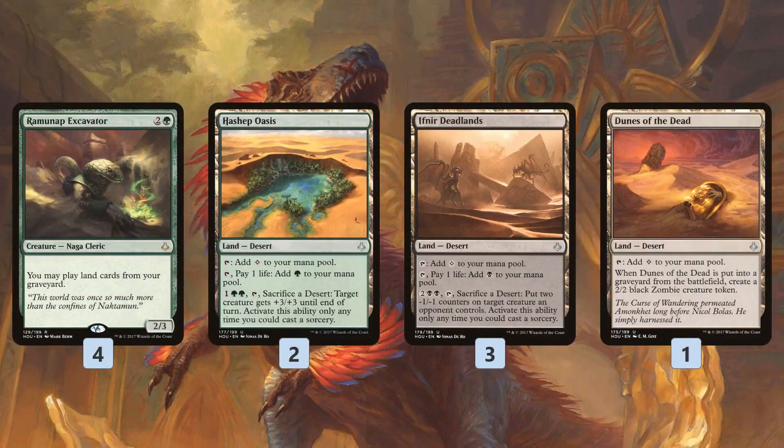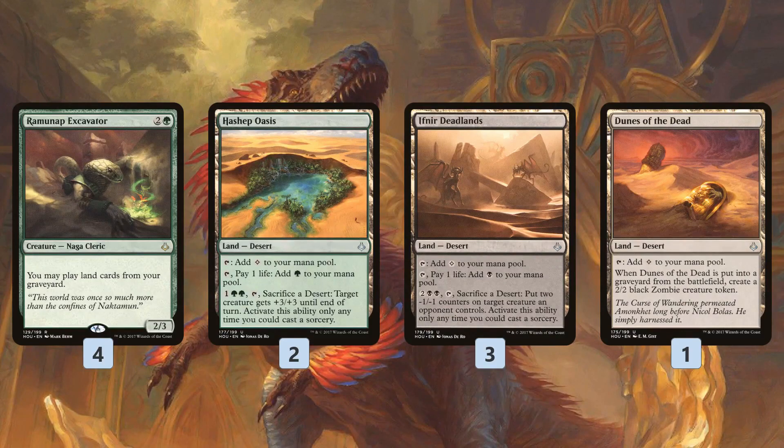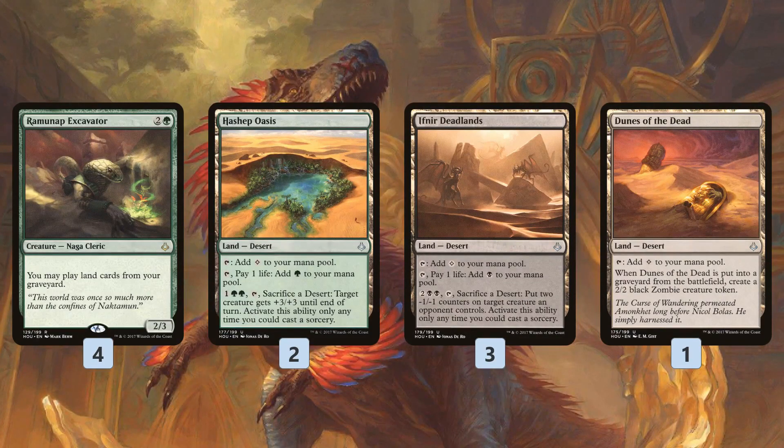Apart from Evolving Wilds and Field of Ruin, we also have a sweet desert package: Hashep Oasis and Ifnir Deadlands. We cycle them for value — pumping our creatures, killing our opponent's creatures. The sweet addition, at just one copy, is Dunes of the Dead: the desert that actively wants to be sacrificed. When it goes to the graveyard from the battlefield, we get a 2/2 Zombie token.